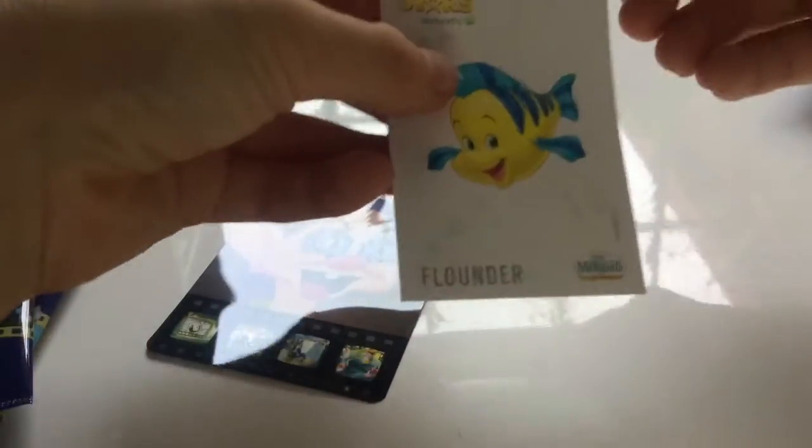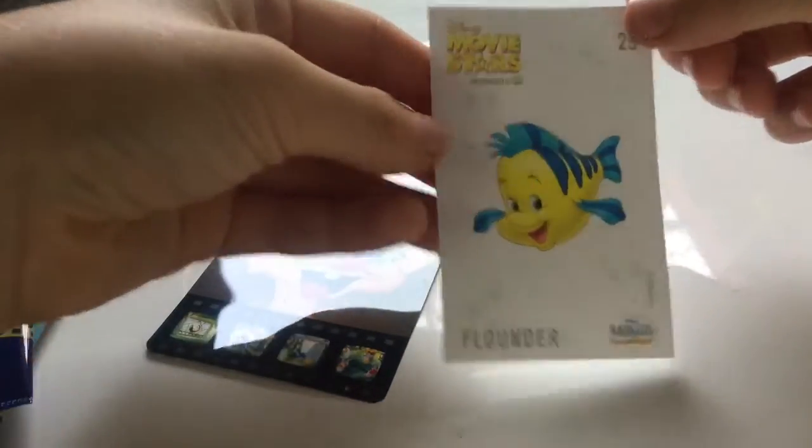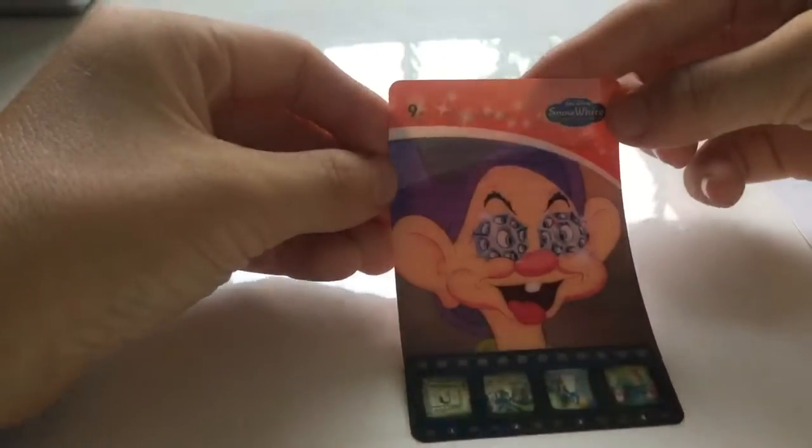Let's open them. So, for the first one, let's see what we get. We have got a Flounder sticker and what is that? That is a Snow White. So, that's the first card done.